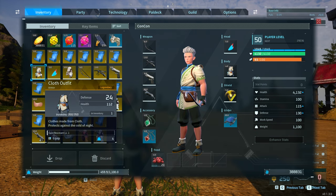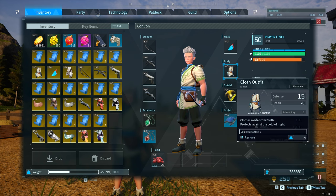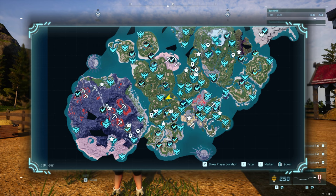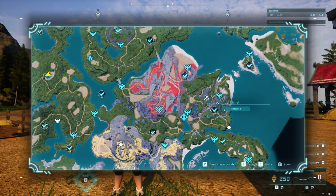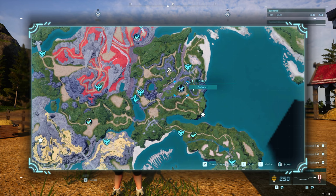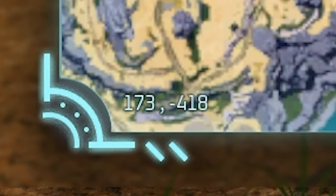Starting with the very first one: the cloth outfit. The legendary cloth outfit has a defense of 24 and health of 112, compared to the base one which is only 15 defense and 70 health — it's a nice upgrade. You're going to get this by defeating an alpha Pal in the world. You can defeat it or catch it, it does not matter. This drops from Chillit as a red drop, located on the map at coordinates 173, -418.